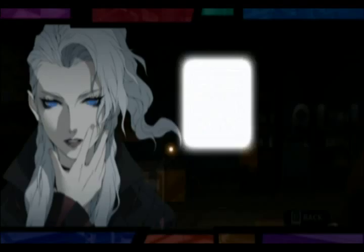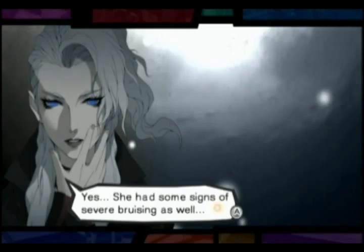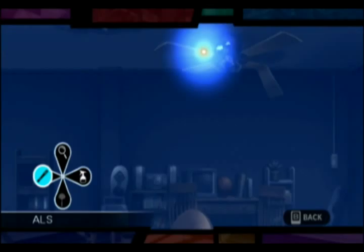Naomi's investigations play out similarly to classic point-and-click adventure games. Using the Wii Remote, you will navigate the crime scene in search of evidence. If you come upon an important clue, you'll keep it as a card, which will be used later when piecing together the facts behind what happened. Once you have several clues, you can combine ones that relate to each other, each time getting one step closer to the truth.